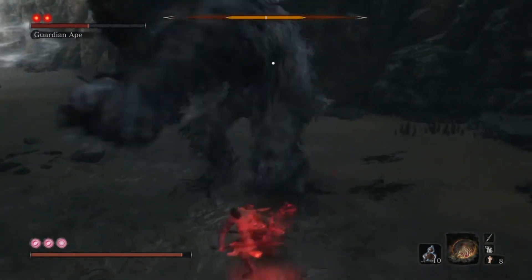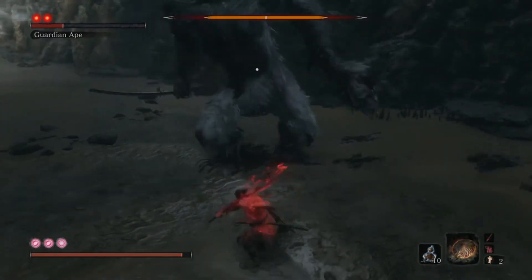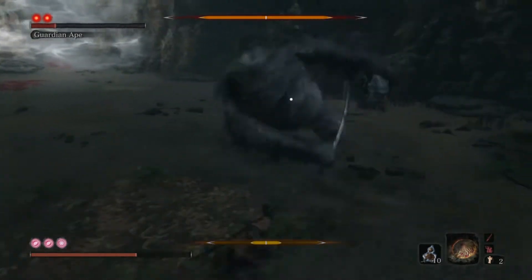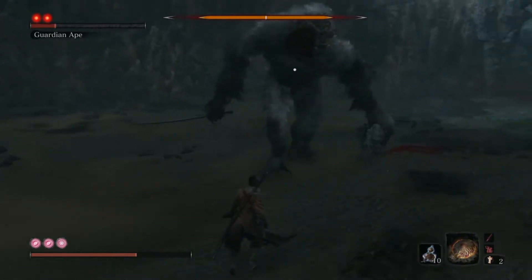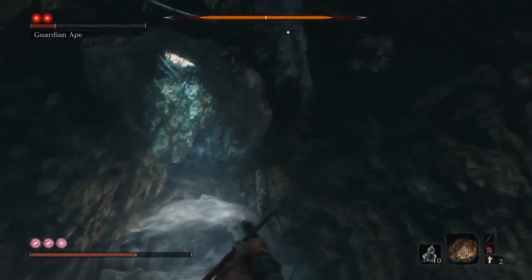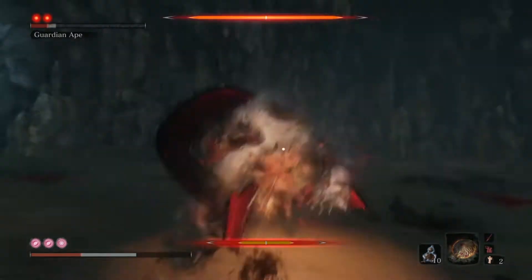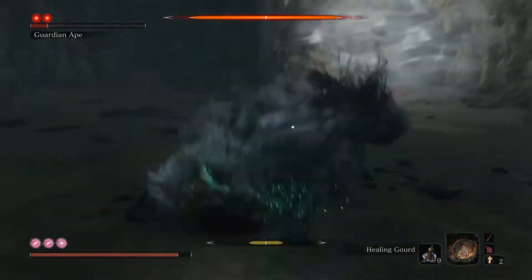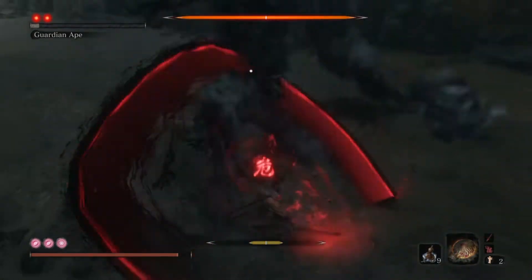You can disrupt his Scream Attack with the Mortal Blade if you're close enough, but if you're not close enough, clear out because it's just not worth it. If you don't have the timing quite right, he won't get interrupted and he'll just continue with the attack. A good time to attack is also whenever he does his diving move, as it's easy to get to the side of him and then use your Mortal Blade while he's getting up.